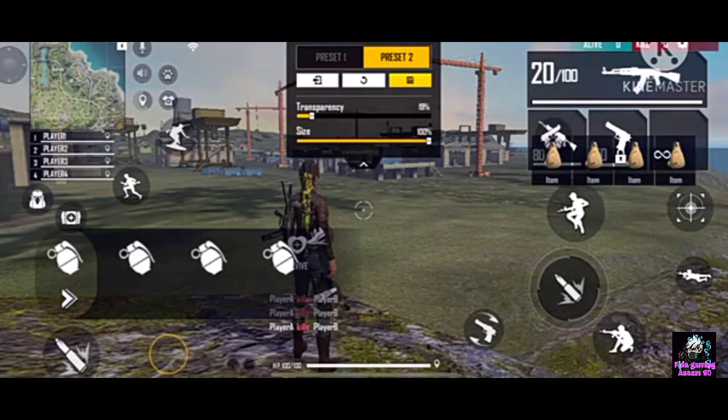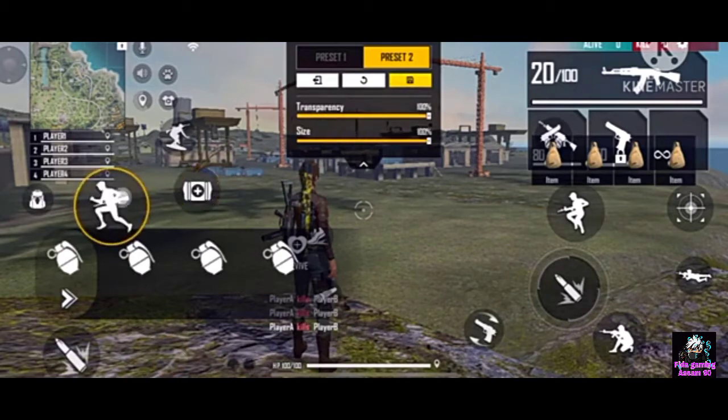When you click on the emotes, it takes a lot of time and you don't get fast emotes. So you have to keep the medikit here, like I have placed it, along with the sprinting button.